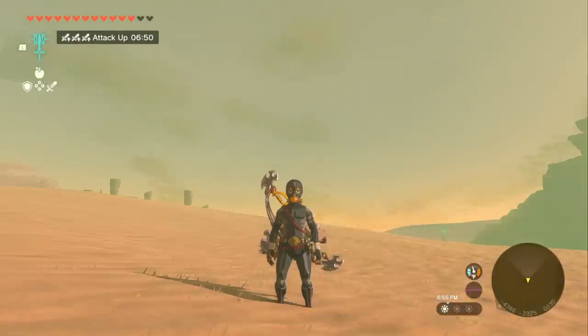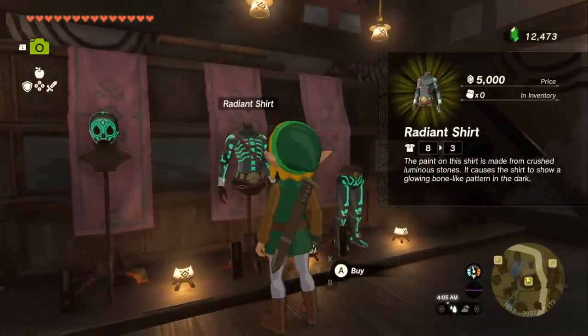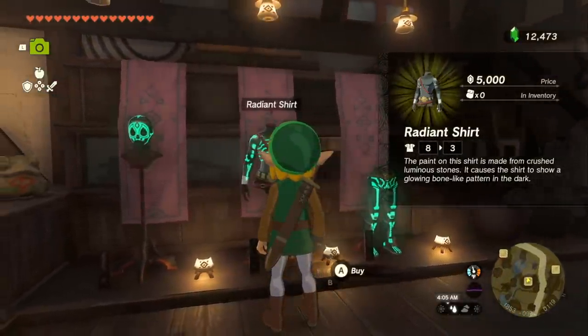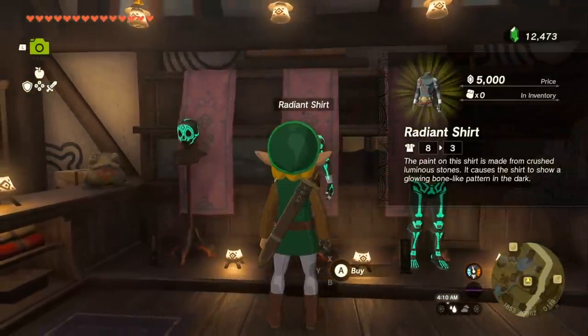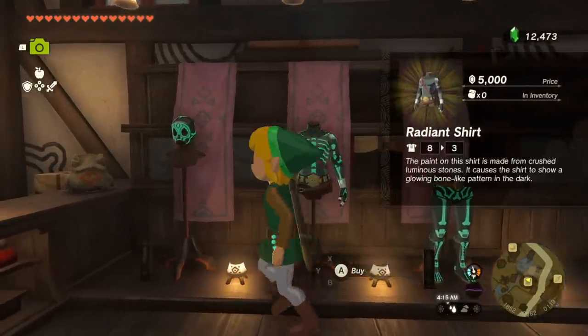Now, let's go over where you're going to piece all of this together. If you head to the Kakariko Village Armor Shop, they're going to have the Radiant Armor set here for sale. Now, when you first go here, it's going to be unbelievably expensive. But if you've taken advantage of all the duplication glitches, you probably have enough money to buy it outright.